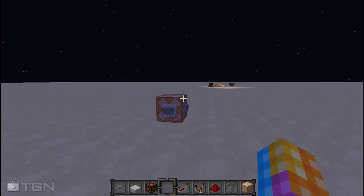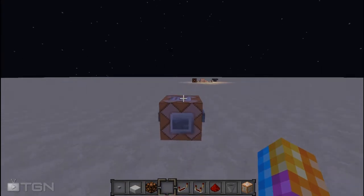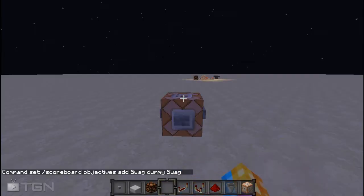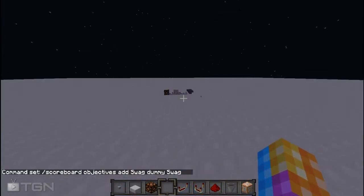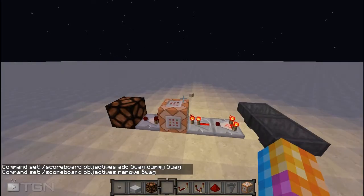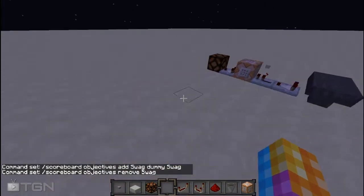This concept is pretty simple to understand, and it just involves scoreboards. So how it works is — you can see this command while I'm talking about it — but when you add the scoreboard objective 'swag', or whatever you want it to be called, which is a dummy, then it registers that, but then over here we have this command block that's deleting the scoreboard 'swag', and so therefore sending out a redstone signal.